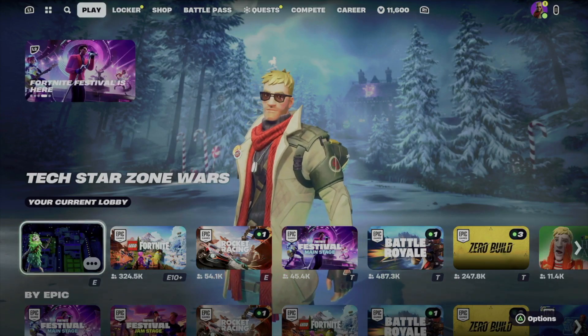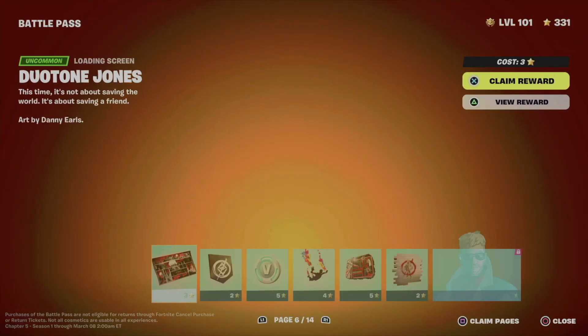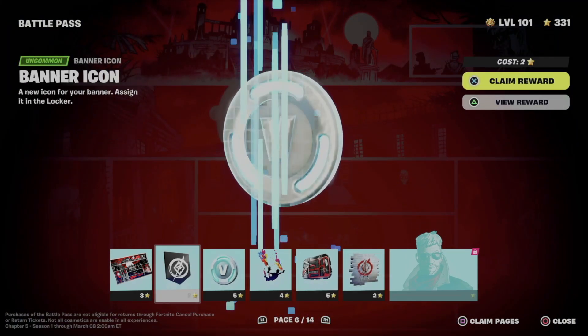So right now if we go back, for example, we can see that I'm wearing it. But we're just going to keep going — just one more page — and we're going to claim page number six, which as I mentioned is locked, so that means we just have to claim all these things.